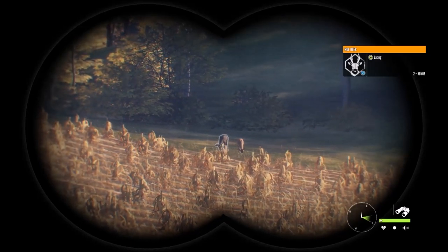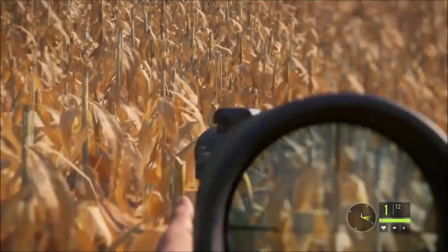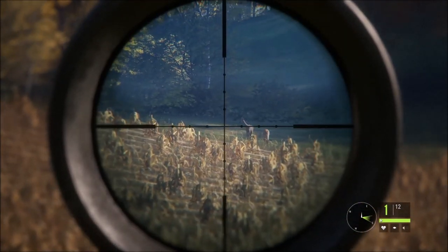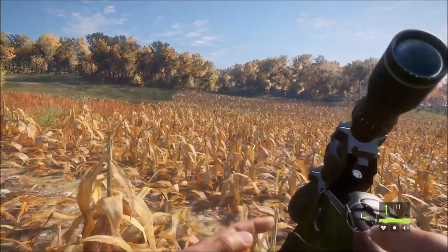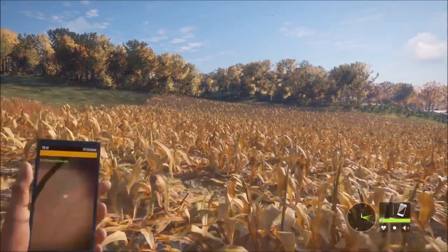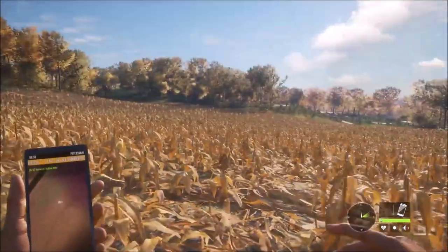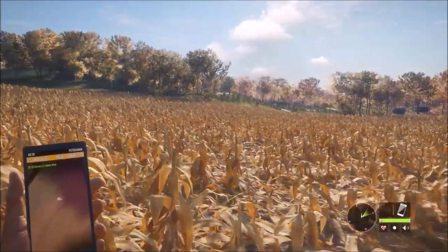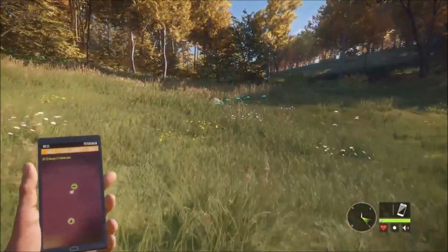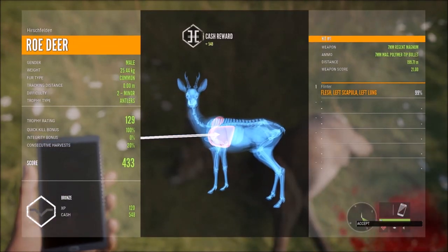I haven't seen a fallow deer yet and I've gone through all the cornfields, so I'm going to go ahead and take this roe deer male and then go back to the outpost to grab my collar for fallow deer. Should have been a drop shot on that female - I didn't get through literally all the cornfields but I've gone the whole way through from west to east. Here he is - just minor difficulty, 129 score.